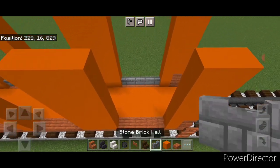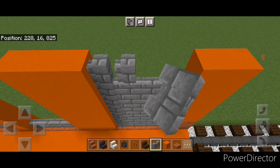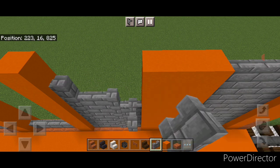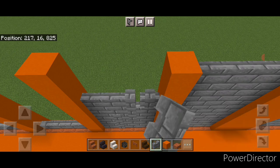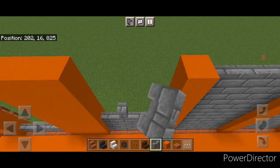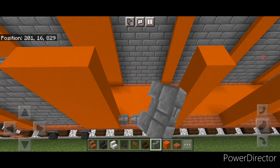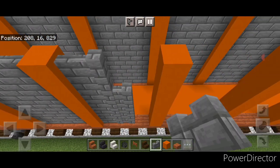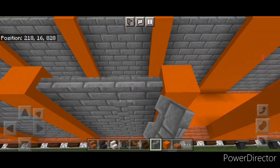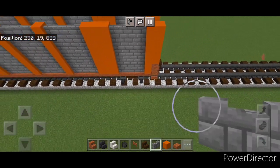Now comes the tedious part — we're going to fill all these gaps between them with stone brick wall and bring them all up to the top so that they're seven blocks tall. We're going to do that on every space on both sides of the car. It's very tedious so I'm going to speed it up here. Just keep it coming on all the spaces, and we're going to do the exact same thing on the opposite side — fill them all up to the top with stone brick walls. So both sides are all filled in now.